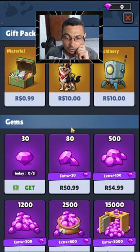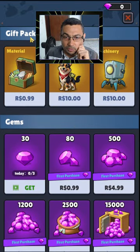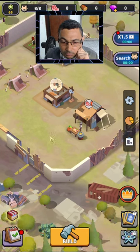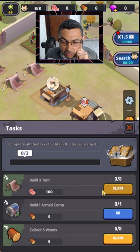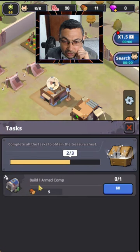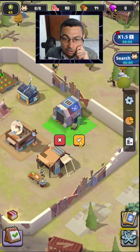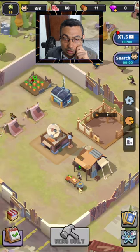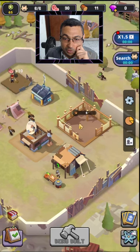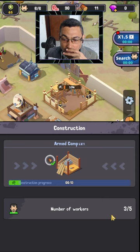What do I have to do now? Let's click here. Collect five woods — claim. Build one armed camp, let's go. An armed camp can clear zombies around the camp to protect the safety of personnel going out.